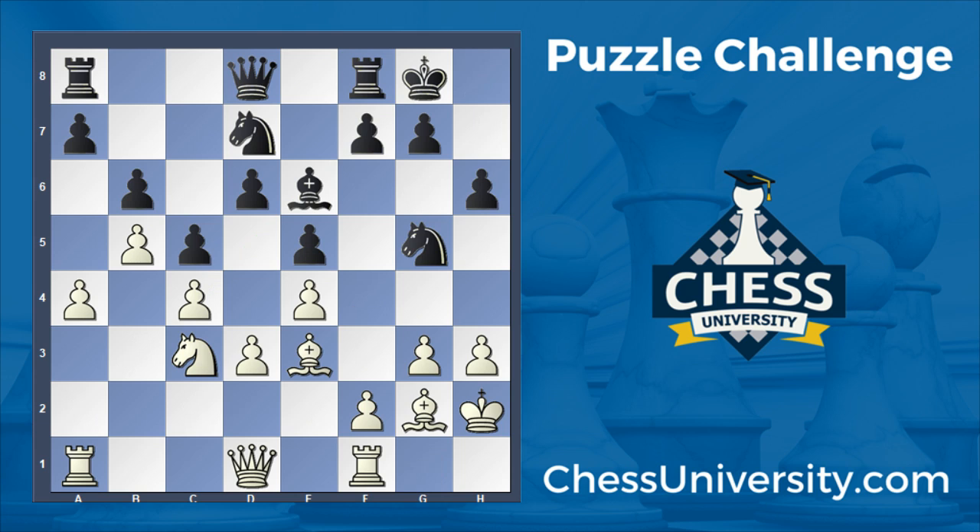Here we have a position where it's white to play and win. There's a nice tactic available, and this one is an intermediate level tactic. White to play and win. If you think you've seen the answer after you watch this video, you can head on over to chessuniversity.com on the official post, which I'll link in the description. If you make a comment there, you can get rewards points on your account, so please do check out the link.